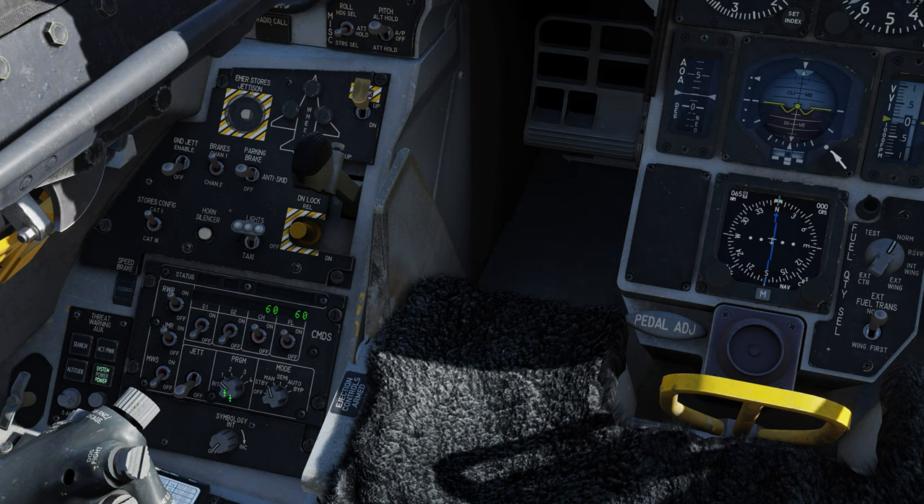Now let's talk about the countermeasure system. This is the power button for the RWR. There are two functions not currently available but hopefully coming soon: the S indicator that appears on the RWR for search radar should not appear unless this button is illuminated — it can help declutter the screen. The altitude button: by default the RWR gives priority to high-altitude targets; pressing low altitude reverses that priority, giving low-altitude radar emitters priority instead.